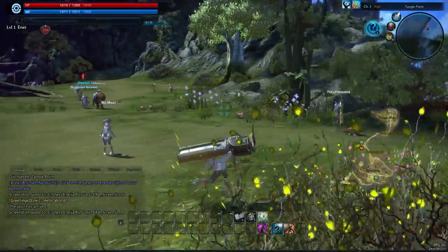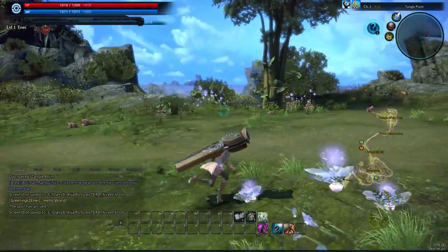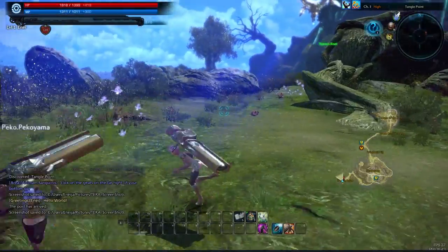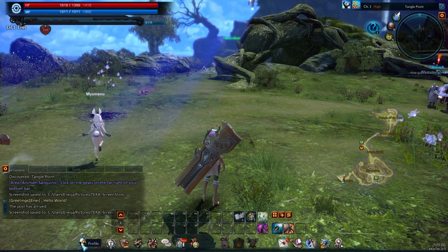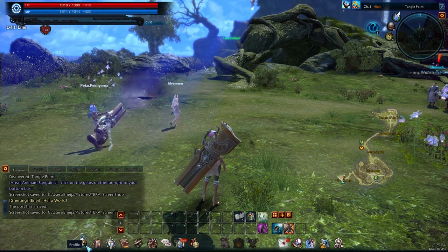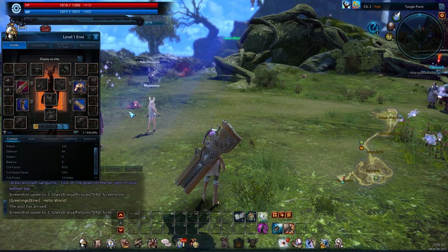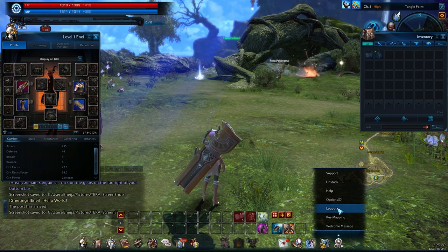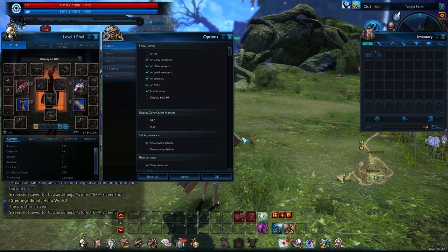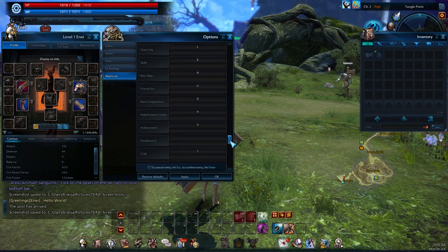There is an auto run button that you can just hit and it'll have you auto run, which is really great for when you're traveling long distances. If you want to get into your actual HUD to maybe exit the game or something like that, go ahead and hit Alt and you'll have all of these options down at the bottom. You can go to your profile by hitting P, see all your equipment and equip items from your inventory by hitting I, or you can click it if you can't remember the shortcut. You can also log out and access your options menu by hitting O, where you can adjust all your settings, see your shortcuts, and customize those if you want.